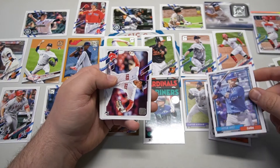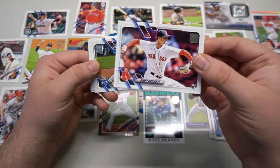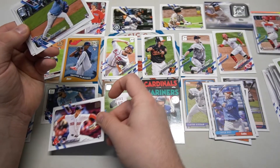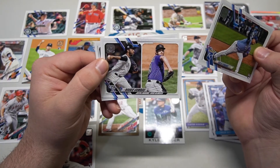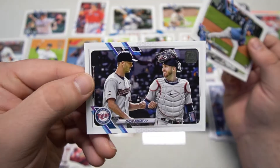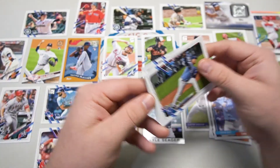Javier Baez with the bubble gum — that could go in the gum set insert set. Garrett Whitlock rookie — good one for the Red Sox, they snagged him from the Yankees. Carlos Hernandez rookie. Logan Gilbert's on there. Taylor Rogers — not the submarine, his brother who throws some fire for the Twins.